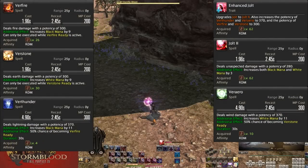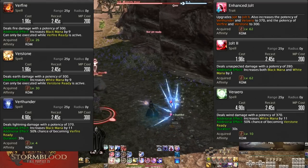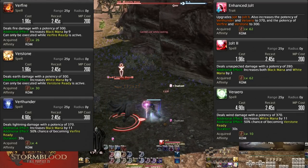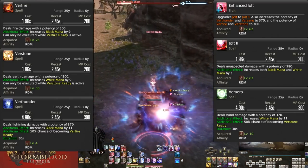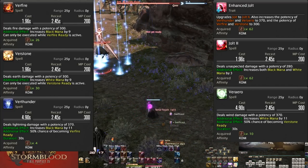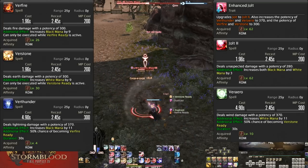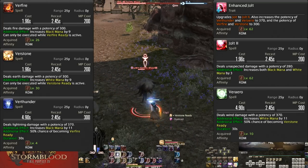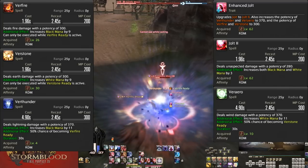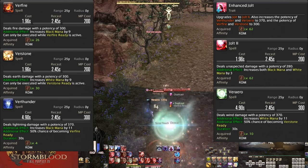Stormblood begins. Level 62, Enhanced Jolt and Jolt II. Despite just upgrading Jolt, this does far more: Jolt II is a much higher 280 potency, but we also get buffs to Verthunder and Veraero to 370 potency, and Verfire and Verstone to 300 potency. Overall it's a lot of potency boosts to increase our power.